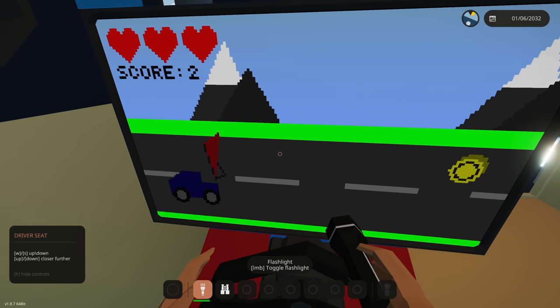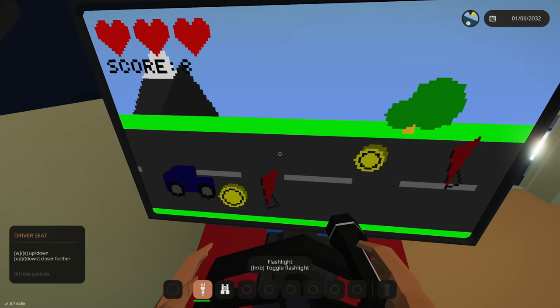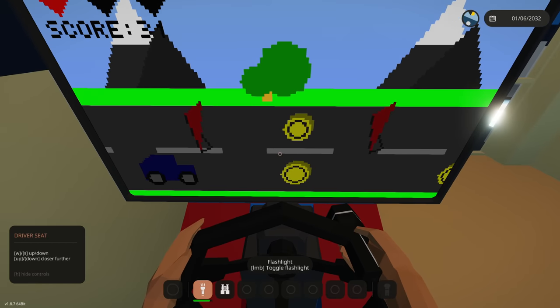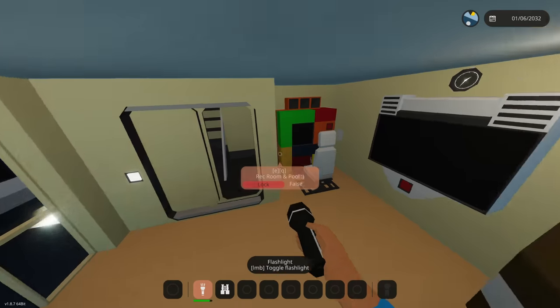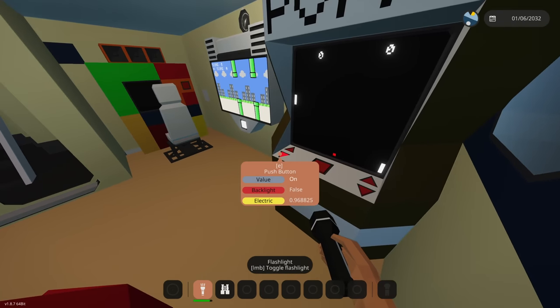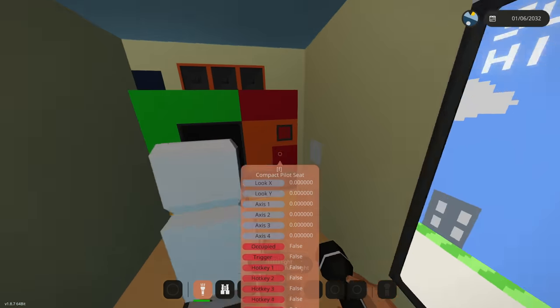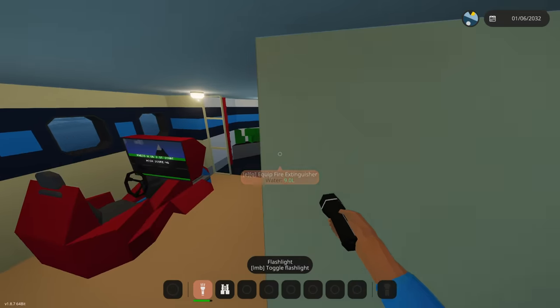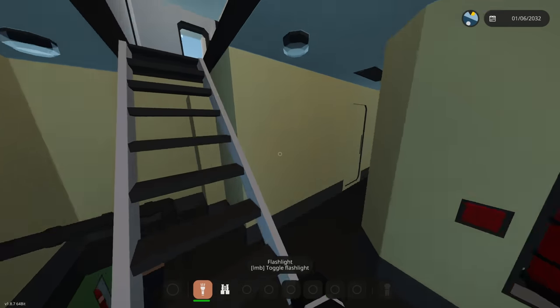We have a car game where W and S let you go up and dodge stuff — we have coins to collect. We also have Flappy Bird in here, and what looks like a Tetris game over here. Really cool — I did not know we had all of this in this thing.